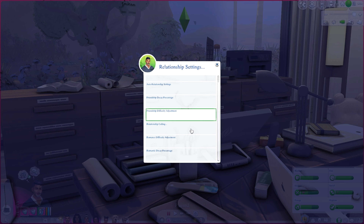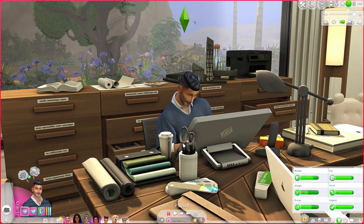Romance difficulty adjustment — we all know how easy it is for a sim to fall in love. This gives you the option to make that more difficult or faster. As opposed to the game's default where they can go on one date and immediately be in love, this makes romance progress more slowly if you want. It can go up to 200, so there's a full range of options.